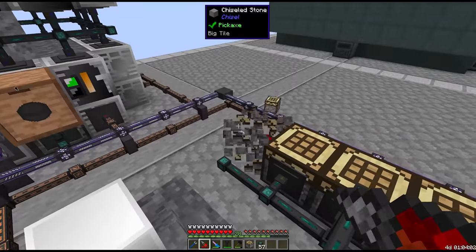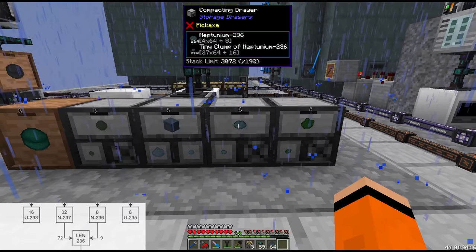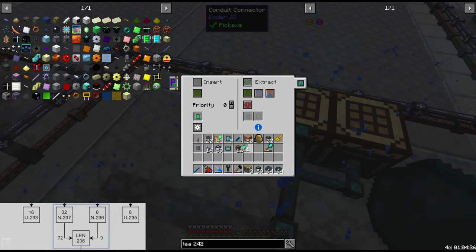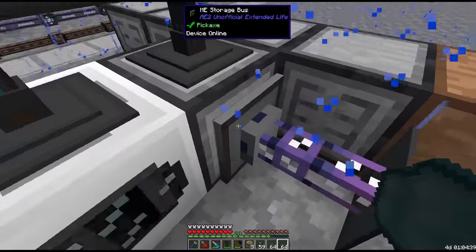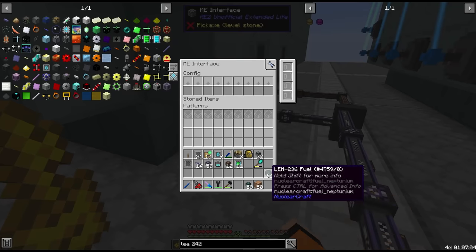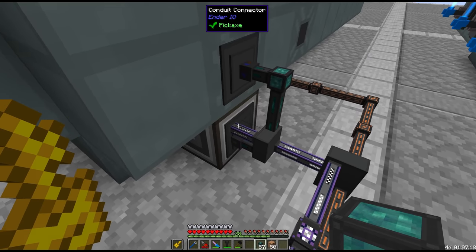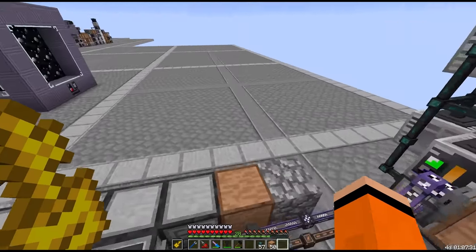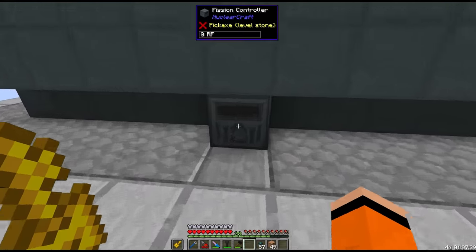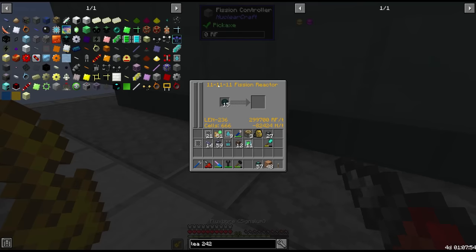We'll set up some crafters here — I think we only need three. The drawers are laid out in order: Neptunium-237 and Neptunium-236 are both going to be filtered into the first crafter with a limited item filter, extract blue from the drawer controller. The output of this crafter — the LEN-236 — we just want to filter into the new reactor via the fission reactor portal. We'll give LEN-236 its own drawer, connected to the drawer network, and now it's filling the reactor.